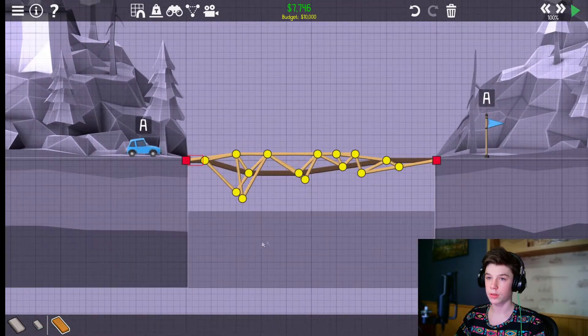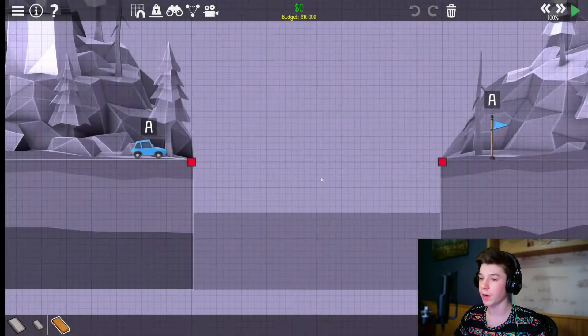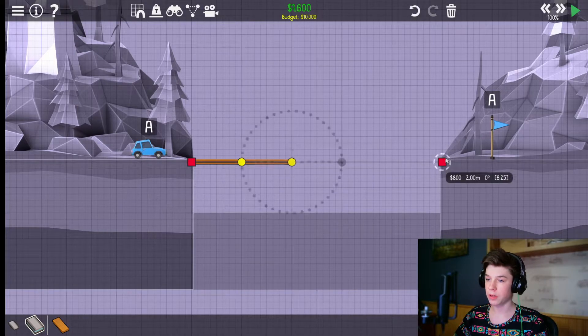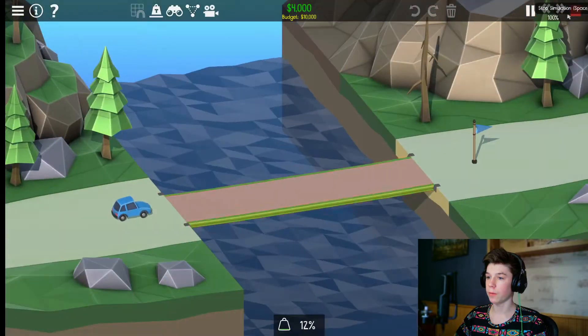I think the physics are broken, boys. I know for a fact that this bridge would support itself — I've built so many Minecraft bridges and they float. You know what, maybe I need to build a Minecraft bridge. Maybe that's what I need to do. Perfect. That doesn't work? Nothing will.